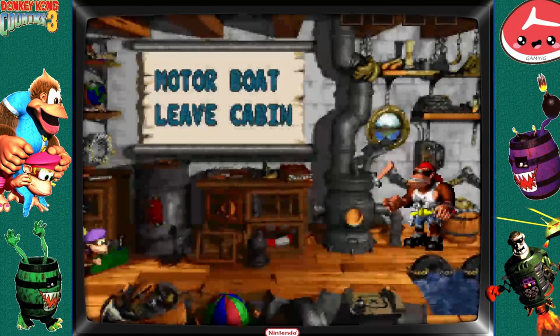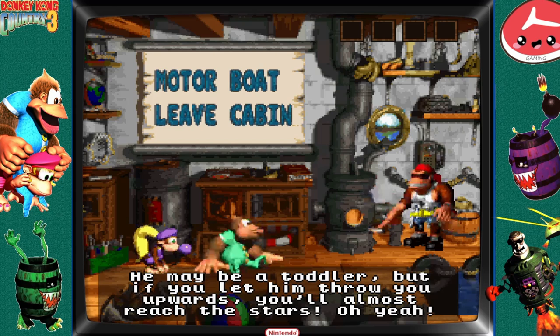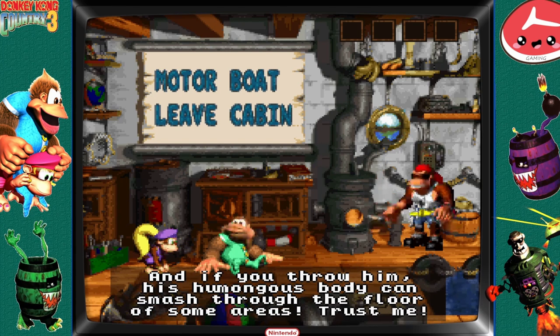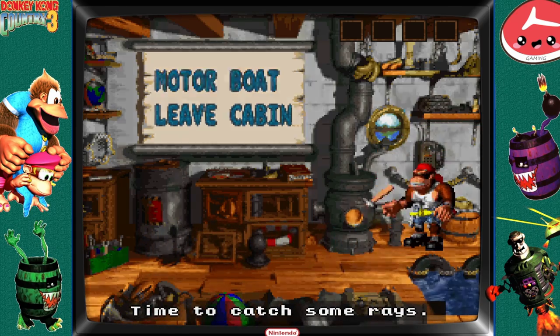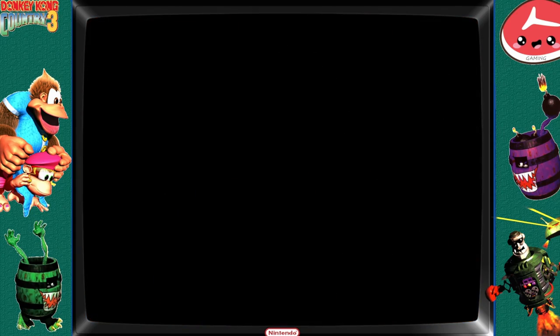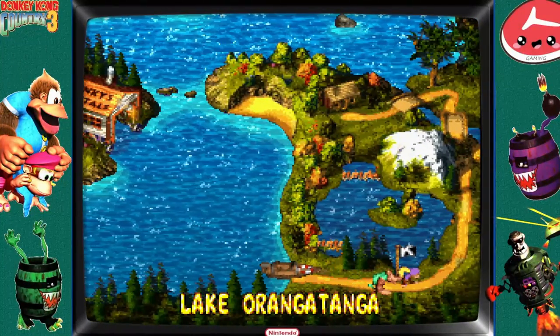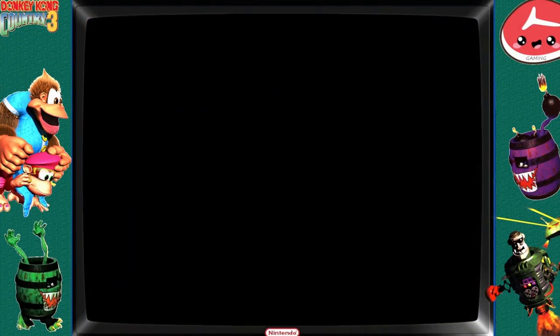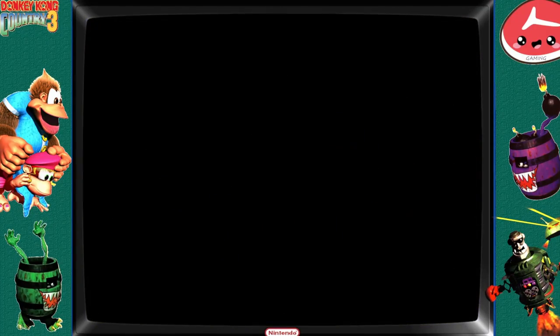We're gonna go to Funky's Rentals and get our partner in crime — probably one of the most disliked characters in all of Donkey Kong: Kiddy Kong. I think it's his little cousin. This game's a little different, it's got a nice little overworld, which is weird — it's not as linear for whatever reason. Doesn't matter, we're gonna get right to it — Lakeside Limbo.